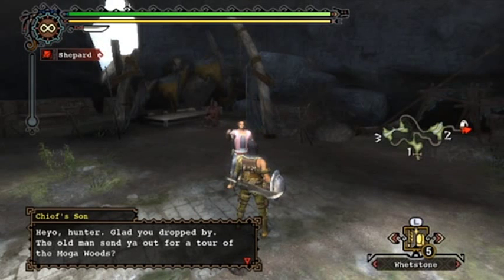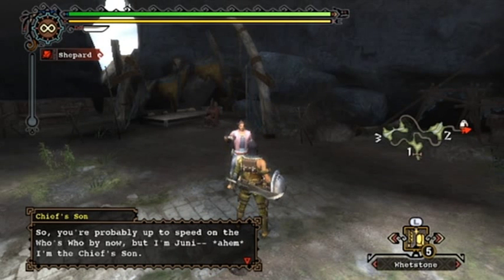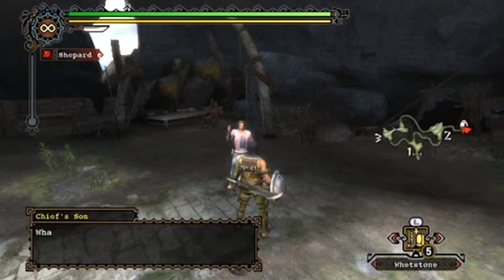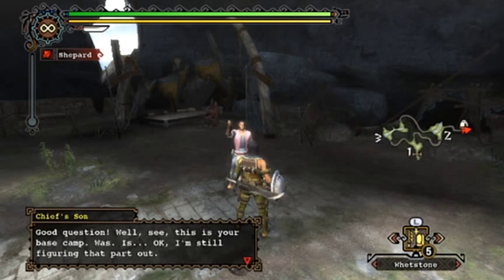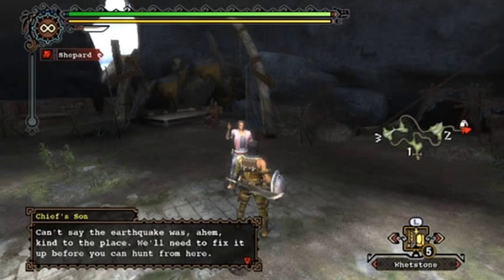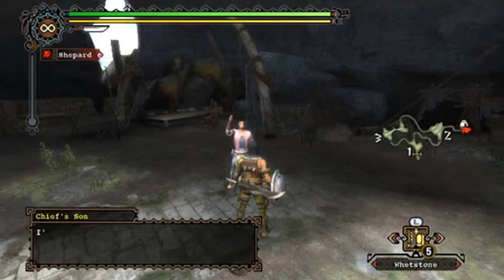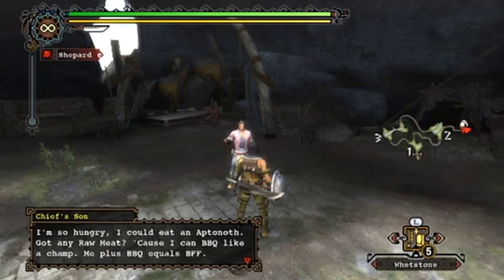Junior says: 'Hey hunter, glad you dropped by - the old man sent you out for a tour of the Moga Woods. Sorry we didn't get to chat more yesterday; as fun a conversation piece as natural disasters are. This is your base camp - was, is, okay I'm still figuring that part out. You need some kind of base of operations for hunting and well, this was where we left the tent. We'll need to fix it up before you can hunt from here. Say, you got anything I can munch on? Got any raw meat? Me plus barbecue equals BFF!'